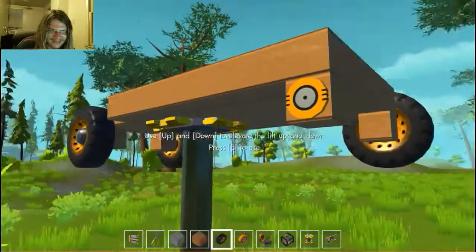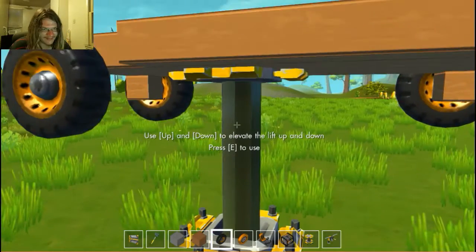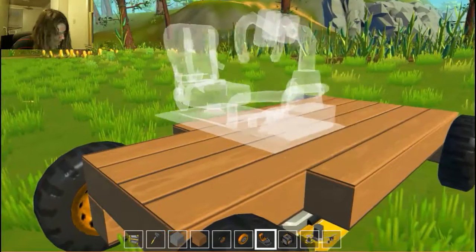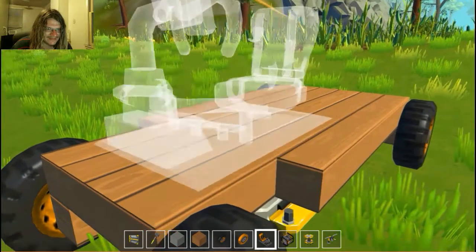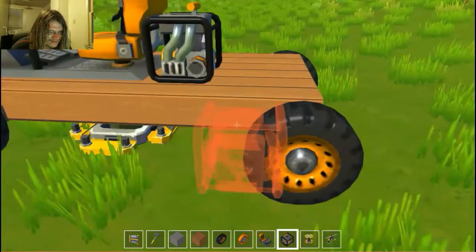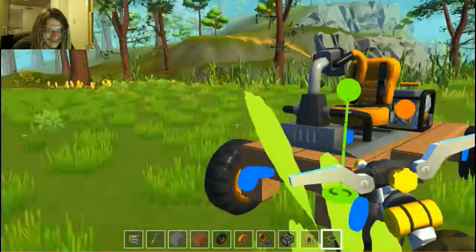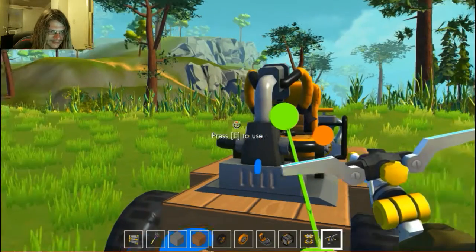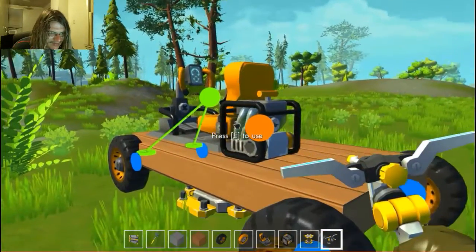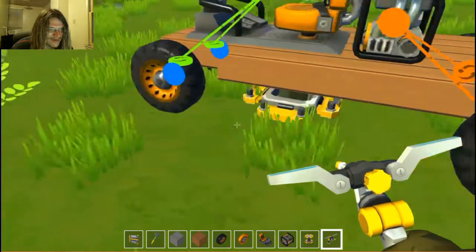Wheel here. Now let's lower you. Let's put a driver's seat on this thing. That's how you rotate it. Driver's seat here. Engine here. I'm gonna need this thing — connect the driver's seat to that so I can actually steer the thing. Connect the engine to you, and you. This is rotating the wrong way — there we go, fixed it.